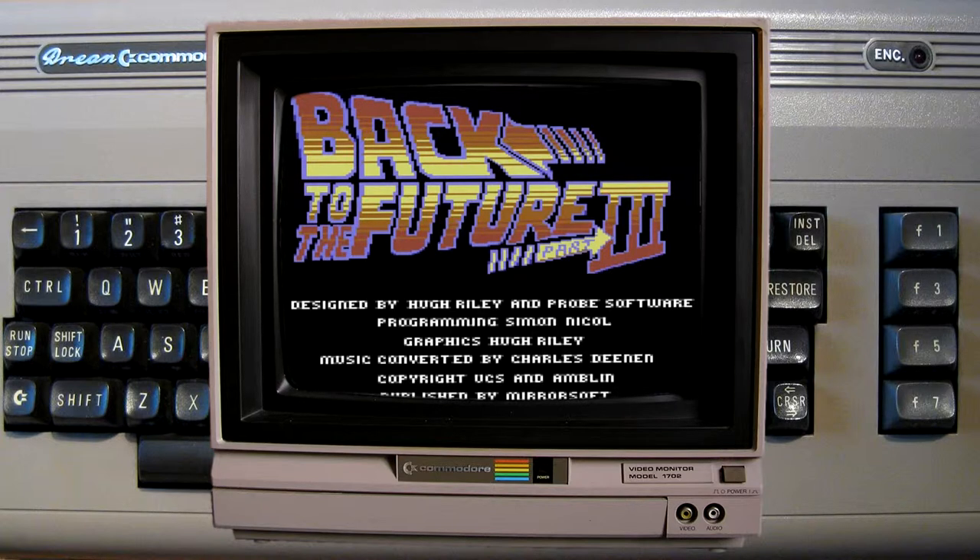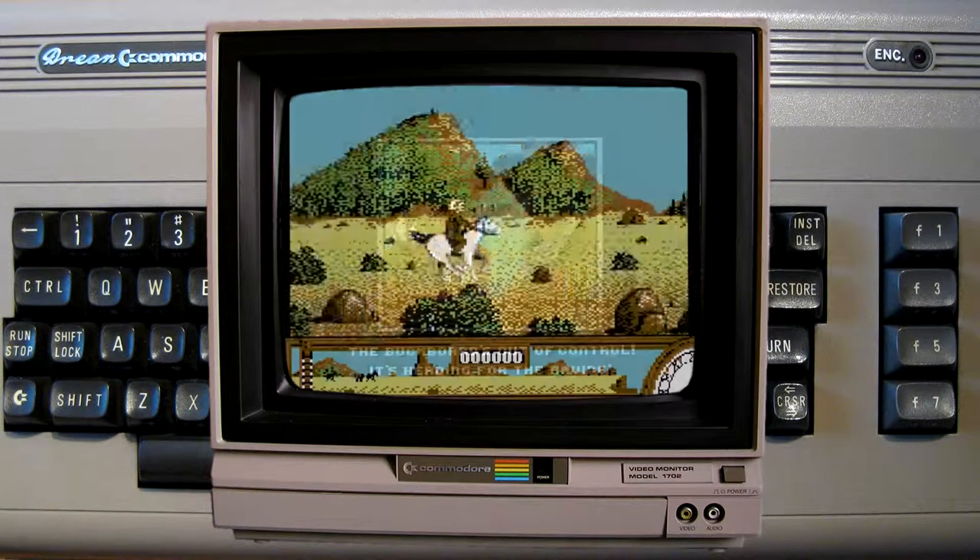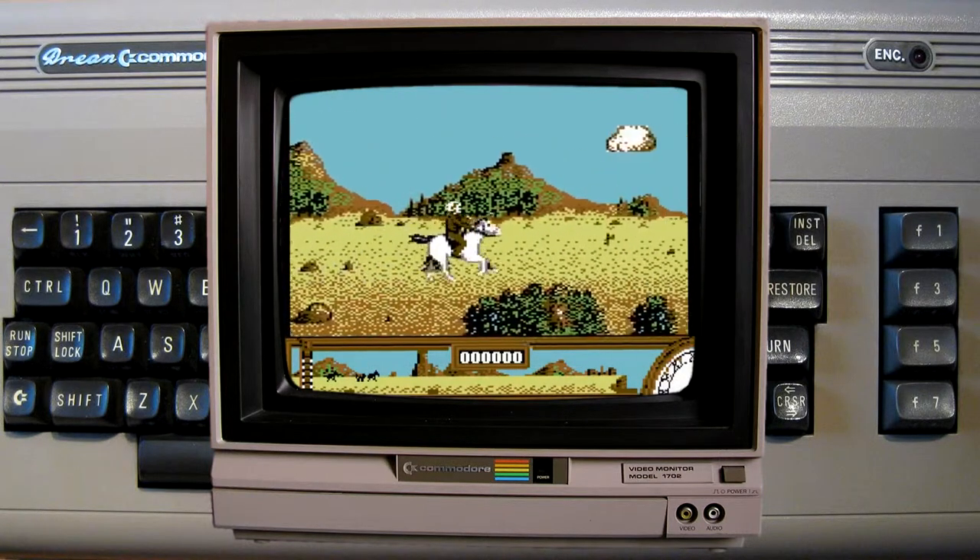The movie Back to the Future was probably the best proof that you can also keep it with progress. Imageworks, however, had to put the whole cinematic boredom on top of it. The four action-heavy sequences, in which you can intervene as either Marty or Doc, are oriented around the film's plot and are connected by still images.